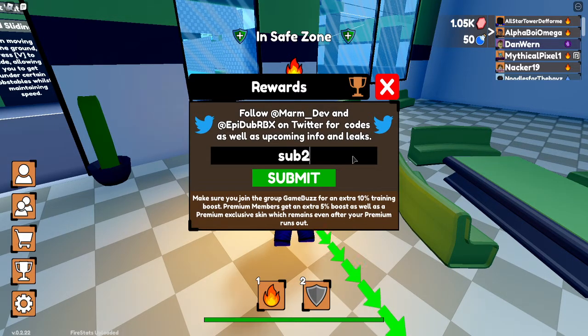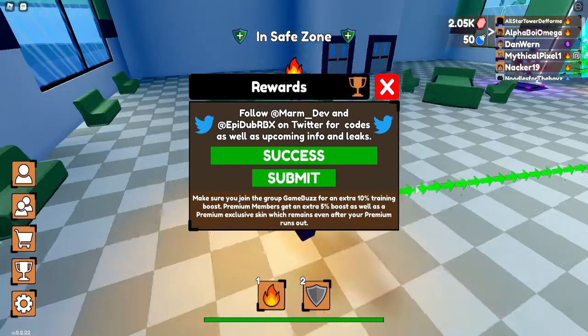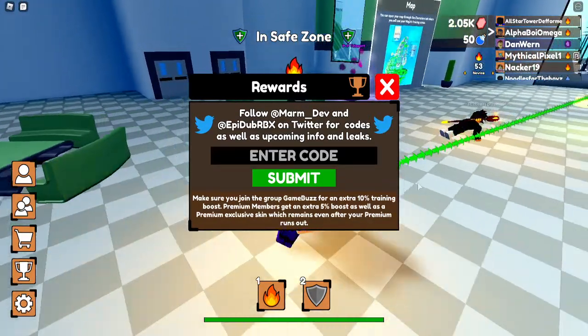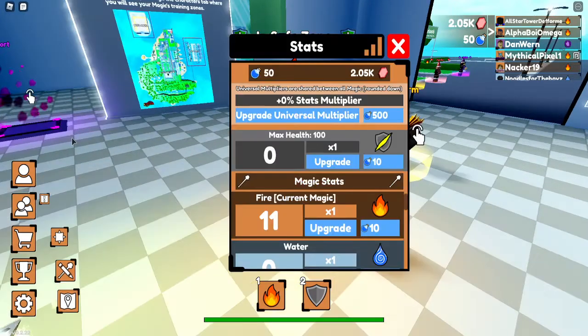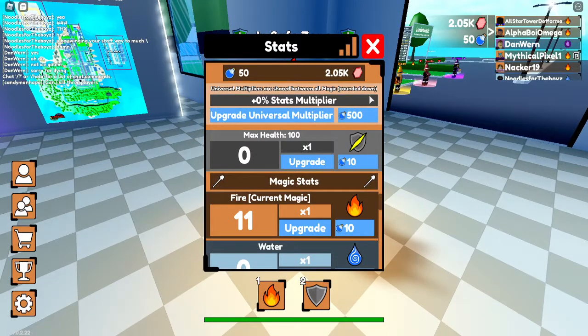The next code is 'sub2kgts' — I think that's Kelving's or something. That one also gives you 1000 gems.